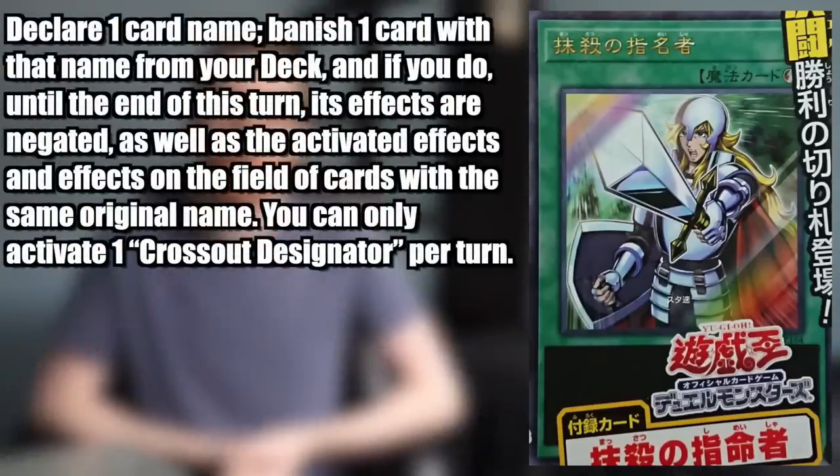Crossout Designator is a quick play spell with an effect that reads as follows: Declare one card name. Banish one card with that name from your deck, and if you do, until the end of this turn, its effects are negated, as well as the activated effects and effects on the field of cards with the same original name. You can only activate one Crossout Designator per turn.